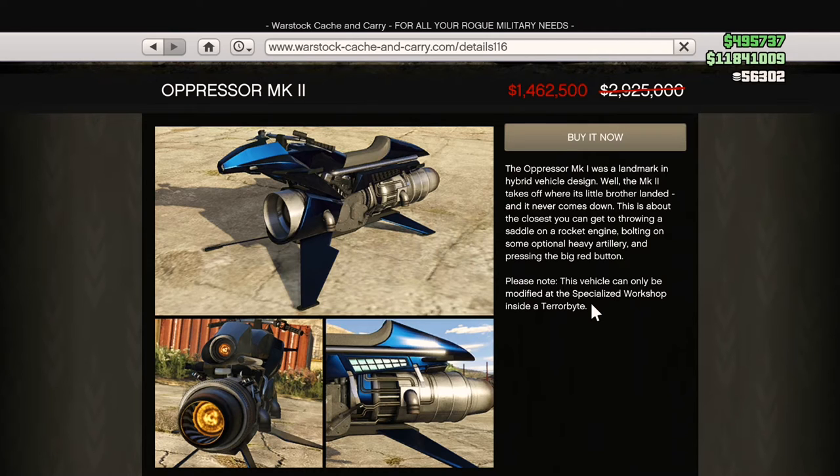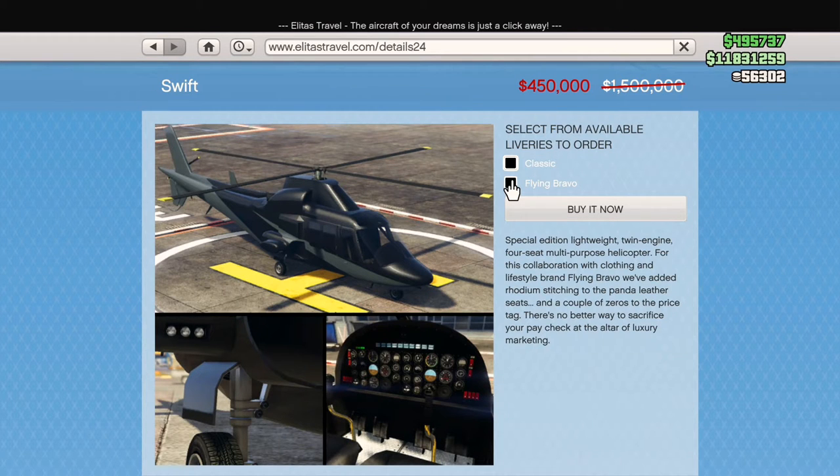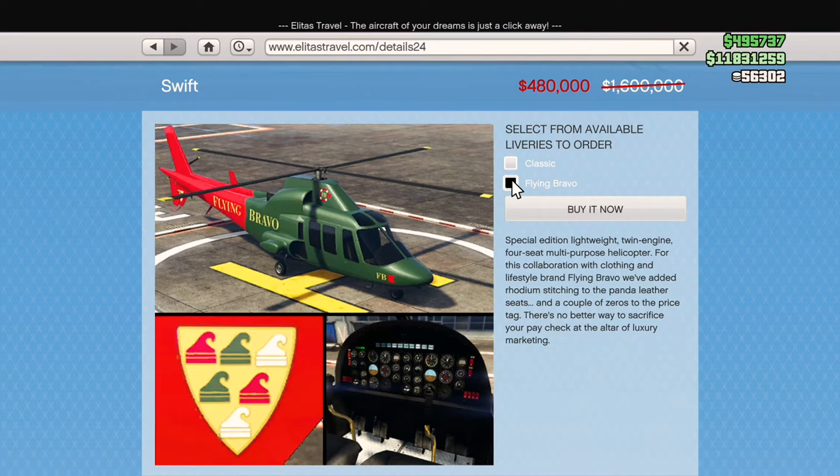If you do not have the Swift Classic, you're definitely going to want to consider picking one up, especially at 70% off — really is a steal. One of my favorite helicopters in the game. I love the retractable landing gear. It's significantly faster than the Buzzard, so it'll get from point A to point B quicker. You can call this from the casino, from the telephone, or from your CEO office, so I do find myself flying in this a lot. You can also pick up the Flying Bravo variant for 70% off as well.